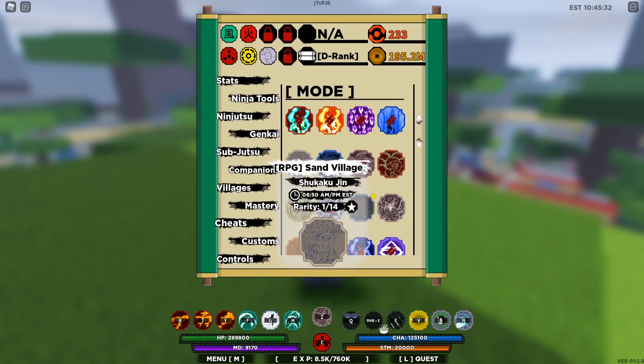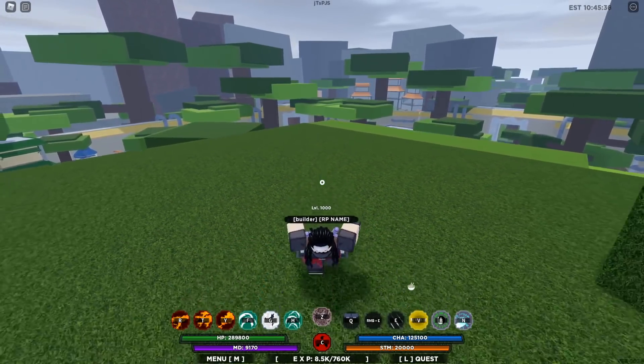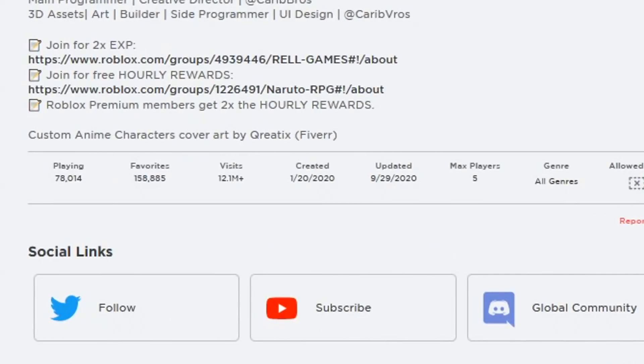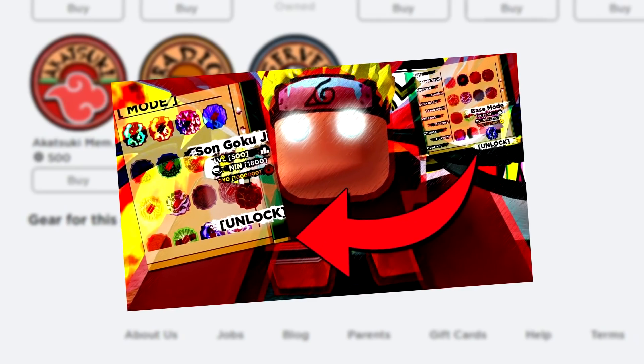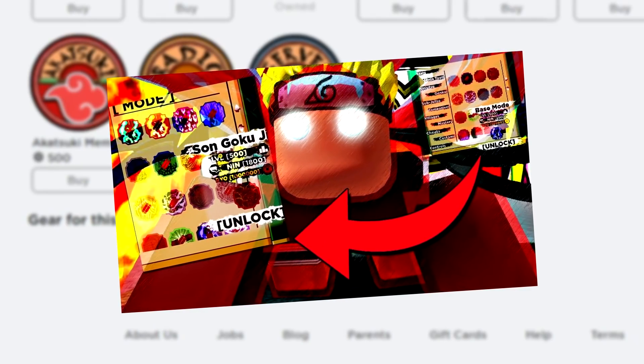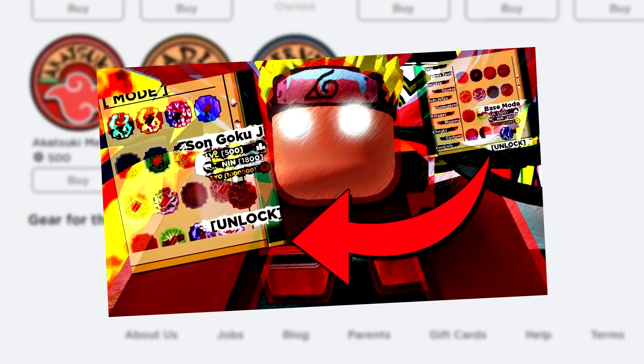I'll teach you the best way to do this, but you might need a few things in order to do so. First things first, you might need the server creator game pass to do this kind of stuff. It's not actually a way to spawn things faster — it's the same method I used yesterday. If you don't know that video yet, I'll put a link at the end of this video so you guys can check it out.